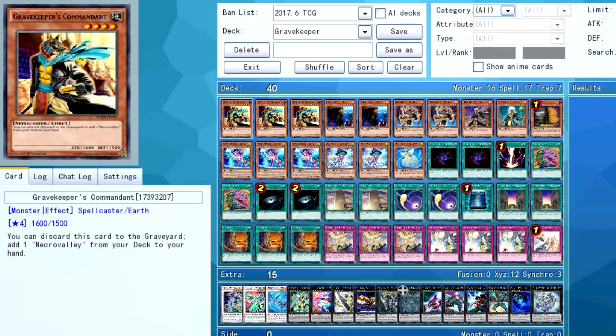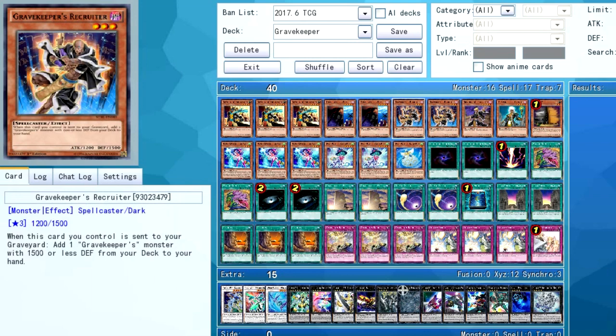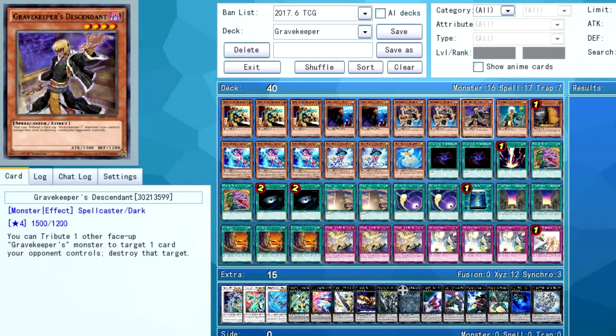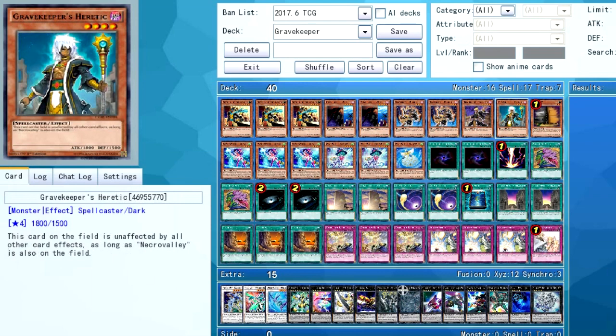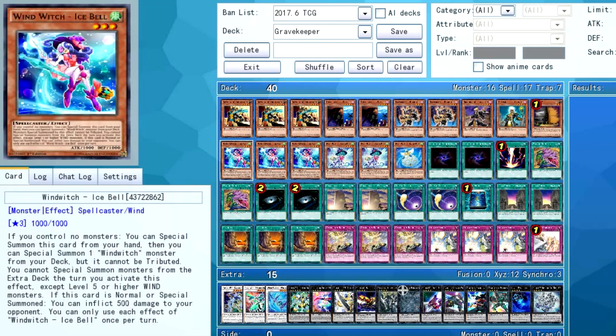I'll show you the list here. You're playing 3 Gravekeeper's Commandant, because that's the one you want to see in every opening hand. 2 Gravekeeper's Spy — it's still a good card, just probably too slow to play at 3. 2 Gravekeeper's Recruiter — you don't really want to draw this, you just want to Special Summon it. 1 Gravekeeper's Descendant — search when you need it. And 1 Gravekeeper's Heretic. I actually think Heretic is the best Gravekeeper's monster in this deck. It's just really powerful because it's immune to everything, and you only want 1 since you never really want multiples on the field. I also have 1 copy of Maxi. A lot of people are cutting Ghost Ogre and Ash Blossom, so I'm not too concerned with playing that. I just didn't want too many hand traps because Gravekeepers can't really plus ever.